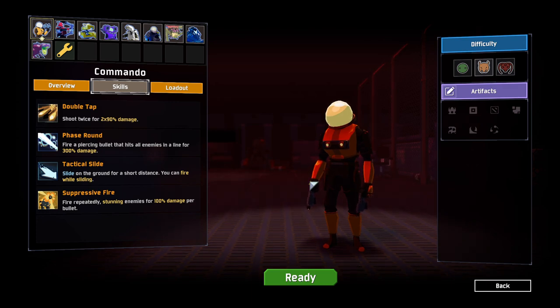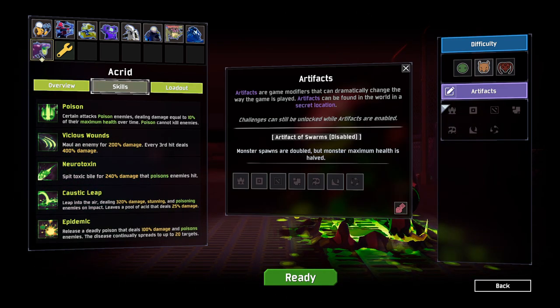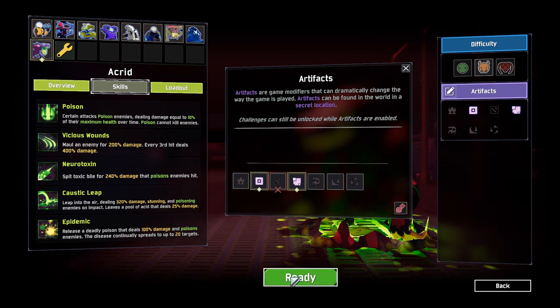Hello everybody and welcome back to Roguelike Roulette. We are back again playing some more Risk of Rain. I'm going to play as Acrid today. Let's randomize and see what we get. Monsters can appear outside the eastern environments. Enemies can only spawn as elites. Let's try this out then, shall we?